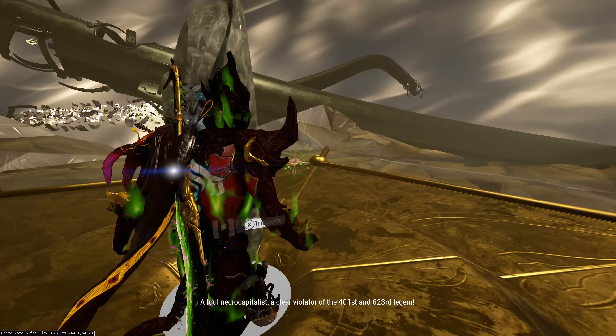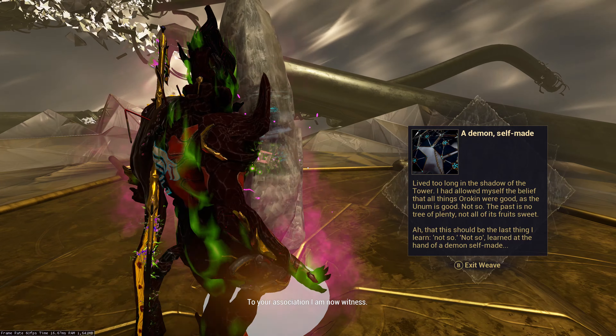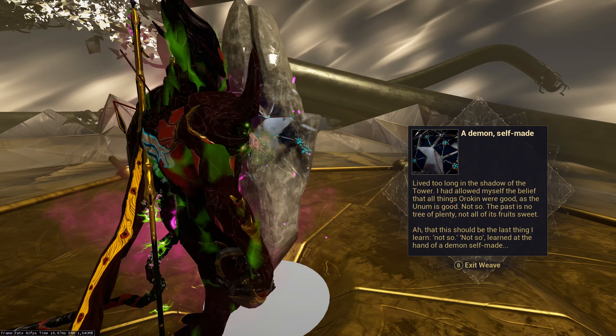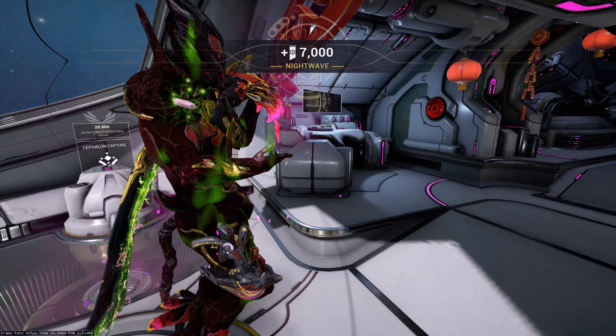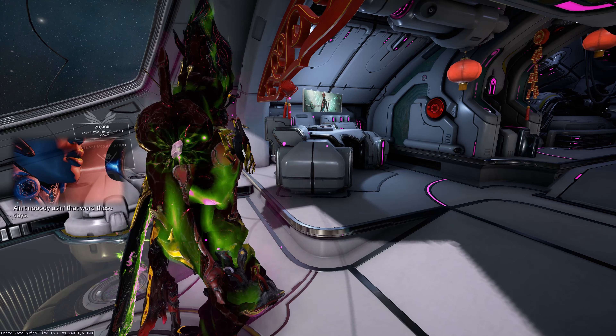In the end they will present you with a stone that you analyse to complete the challenge. You will then be granted seven thousand Nightwave credits, followed by more nagging from Nora.